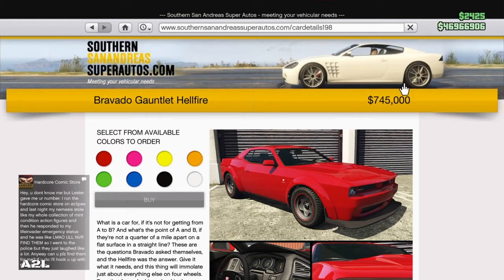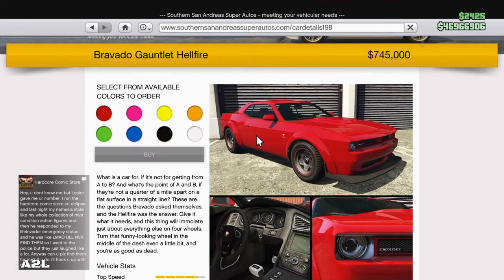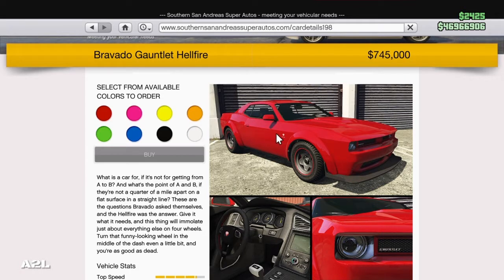The new Hellfire Gauntlet has come out — the brand new Gauntlet or Challenger — at $745,000. It's cheaper than the last sports car that came out. Something new I wanted to point out were these tires. See these stock tires? They come out with a red rim on them, kind of like the NASCAR car we got.